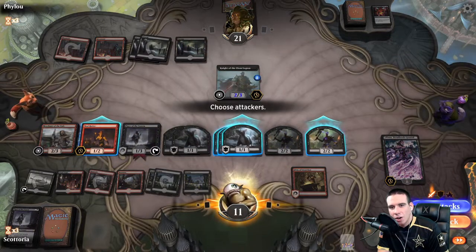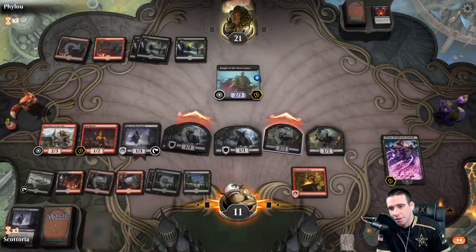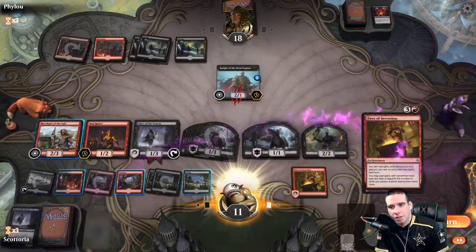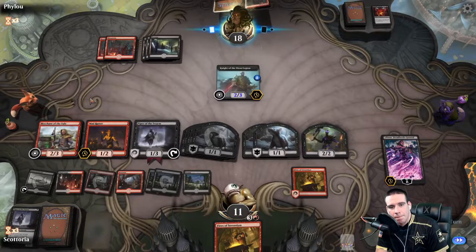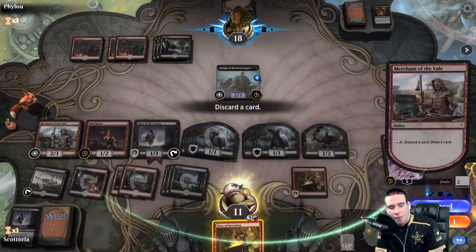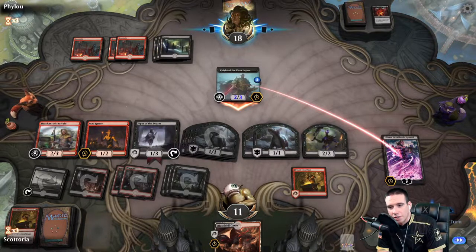Next turn we can actually take his Knight because we have a plethora of rats to use Piper's ability. We draw into another Fires of Invention — something we'll probably toss with Merchant. One thing to note: I do kind of mess up here — with Mad Ratter you have to draw twice during the opponent's turn to trigger the rat production. You can't just draw once and expect to produce rats. But it's not a bad move since I still get the discard cycling value.